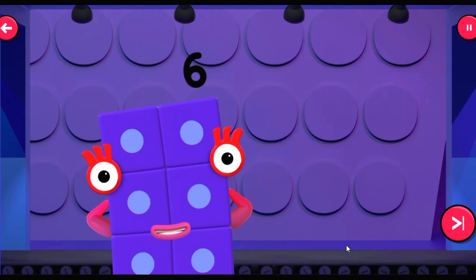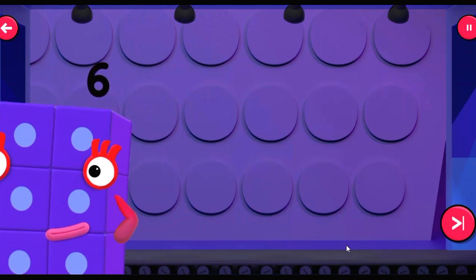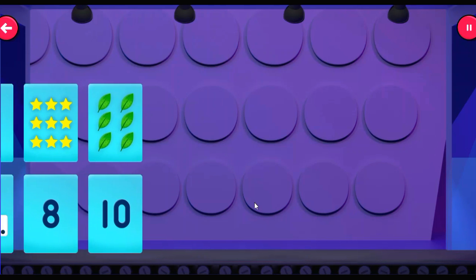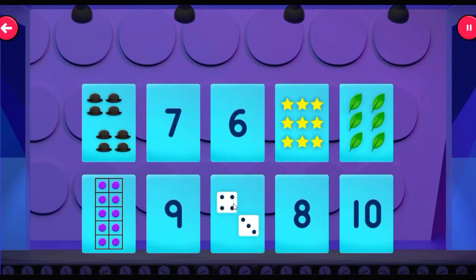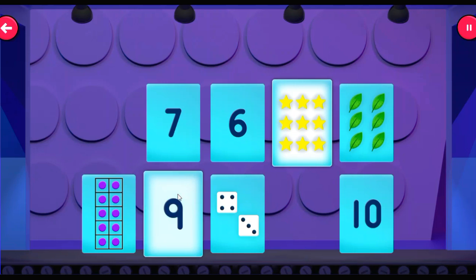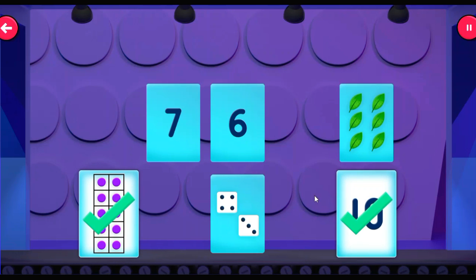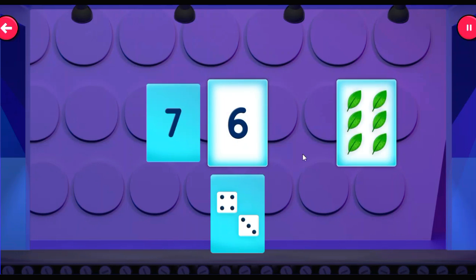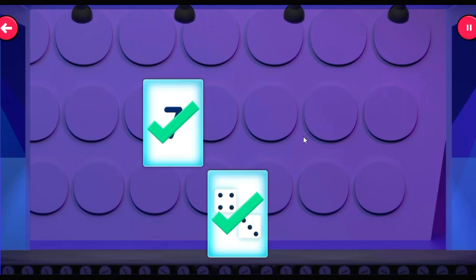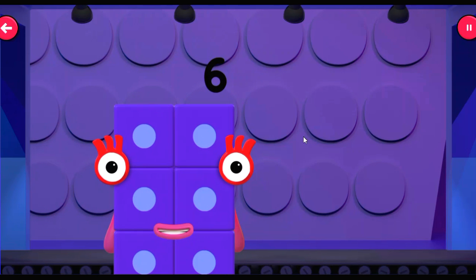Continue! Number six to ten — more tricky, that's true, but just use your eyes and you're sure to get through. Tap the matching pairs: eight, nine, ten, six, seven! Six to ten — what a wonderful telly! Now it's time to progress to the big grand finale!